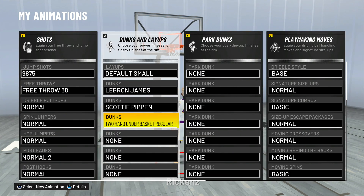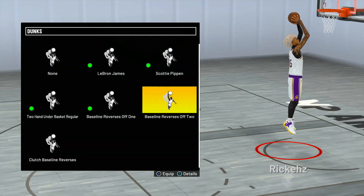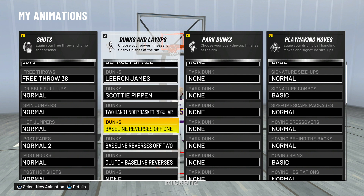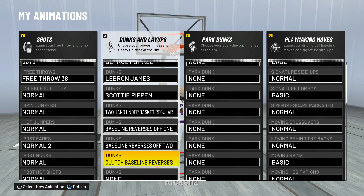The next one you want to use is two-hand under basket regular. After that, you want to use baseline off one — baselines are very essential if you can refinish on your build. Use baselines if you can get them. Definitely use baseline off two and clutch baseline reverses — these are the best baseline dunks to use.